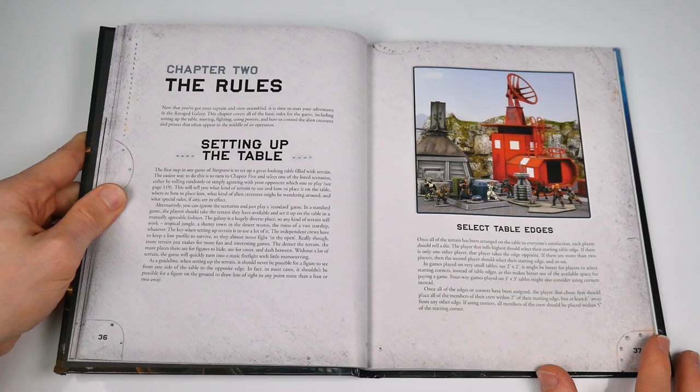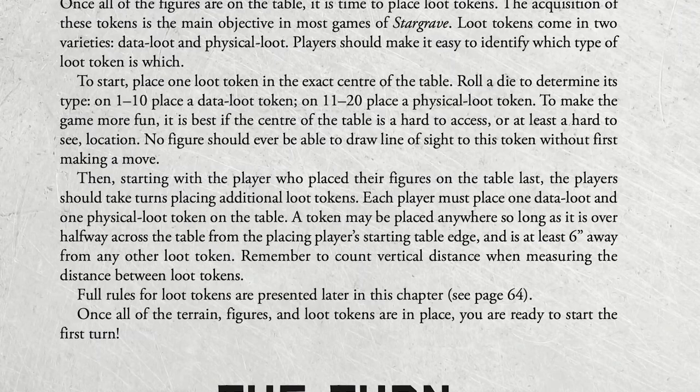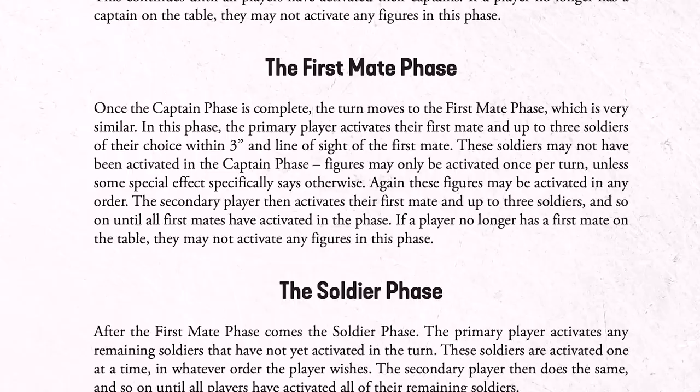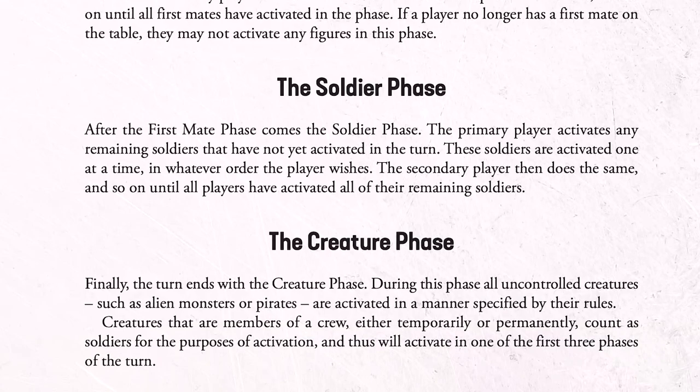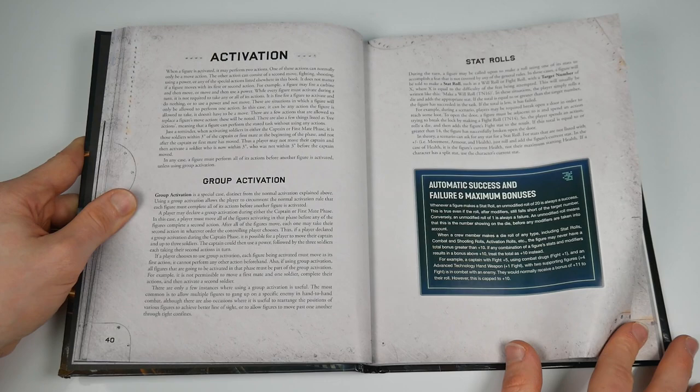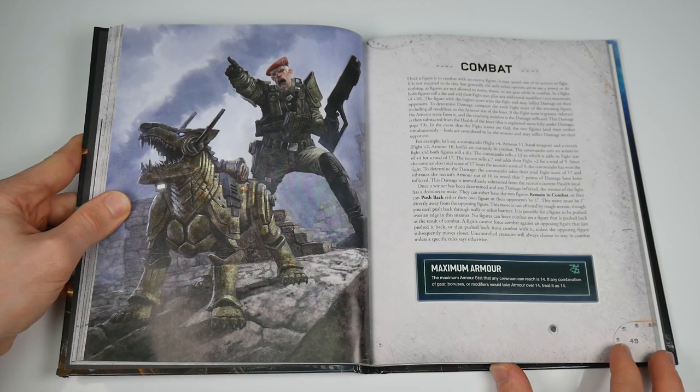Chapter two is where the rules proper kick in. There's table setup, loot placement, then a turn sequence that runs through initiative determination followed by different activation phases: the captain phase (where your captain and selected nearby soldiers activate), the first mate phase (which functions in the same way), and the soldier phase (where the remaining crew do their thing). Finally, the creature phase rounds things out — the NPCs who activate via a simple AI-type procedure. Much of this and the following activation and movement will feel very familiar to Frostgrave players, but hey, if it ain't broke, don't go tweaking it.